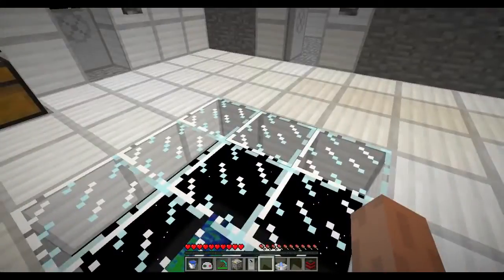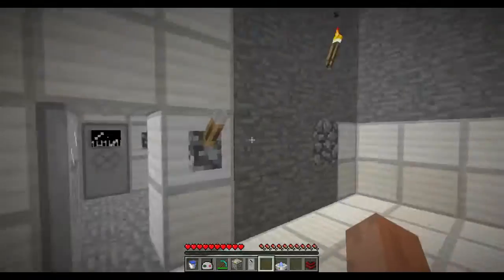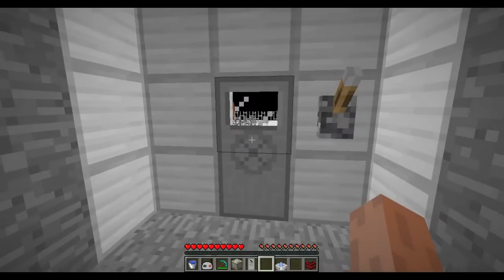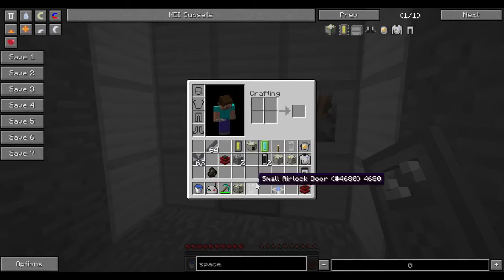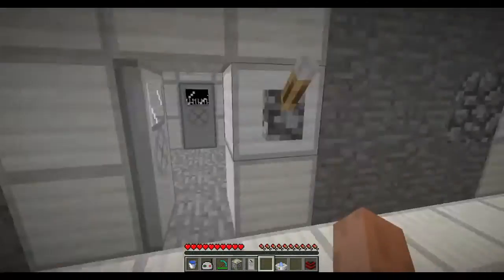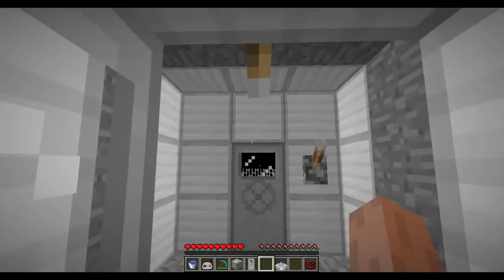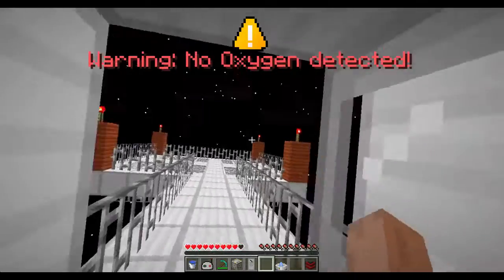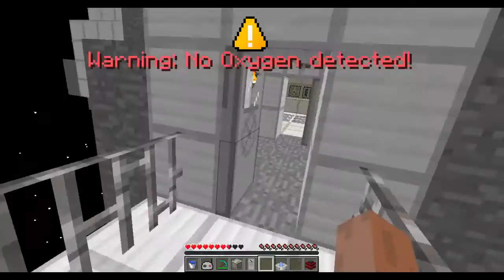Glass also acts as a block that can be sealed. You can kind of see the Earth down there — I'm in space. If I were to open this small airlock door, which can be crafted out of concrete — I do need to fix the NEI recipe for that — if I open this, I start taking damage. Big warning sign: no oxygen detected. I'm not wearing a space suit.